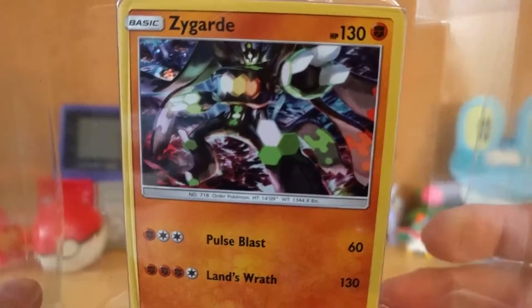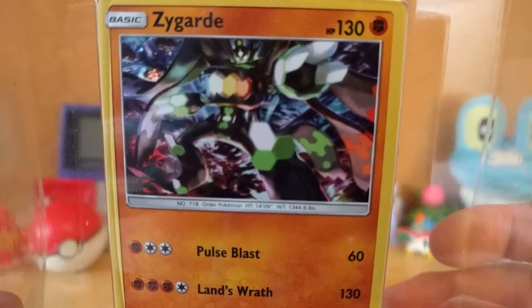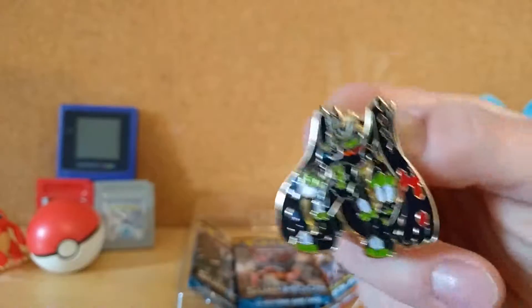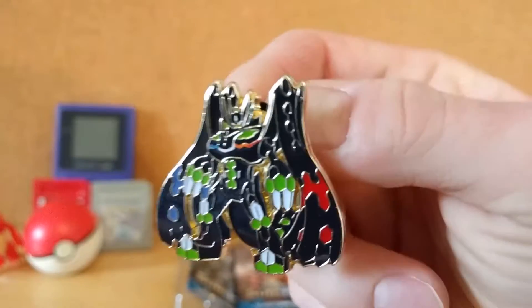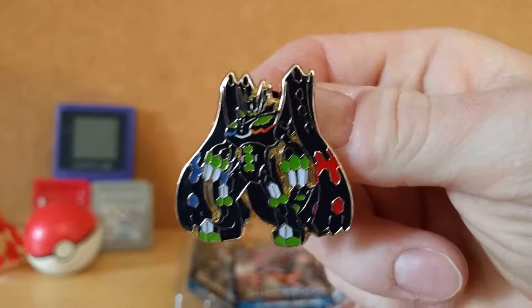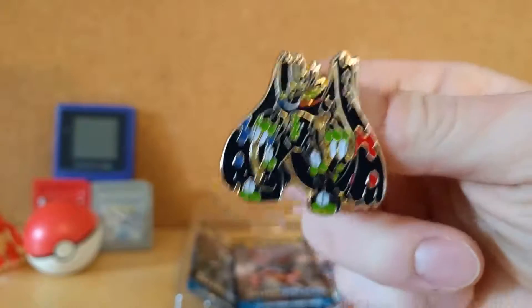But I suppose maybe if it has an EX or GX form, it probably is stronger in that form. And we also got a cool looking, kind of weird outlined pin. It makes it kind of hard to see its head, but it's a cool looking pin in general. You can see its outlining.